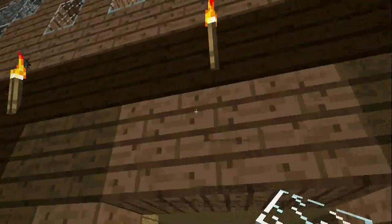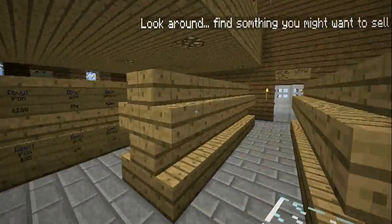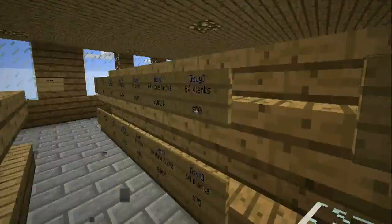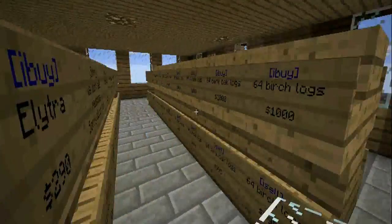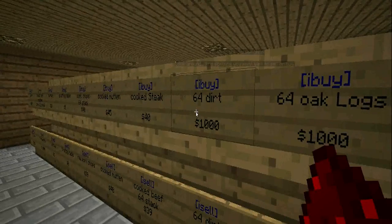There is a server review box right here. As you can see — server shop. You walk in here, and if you go over here to these shelves, there are items that you may buy and purchase. As an example, let's say you want to buy dirt.